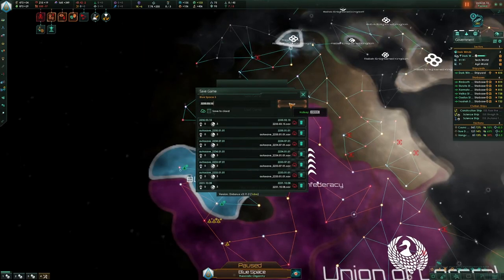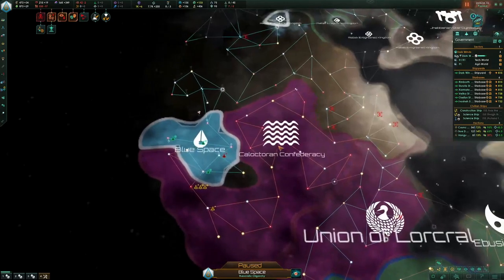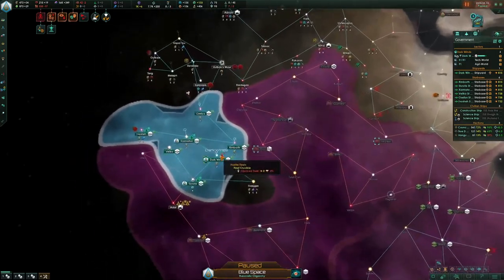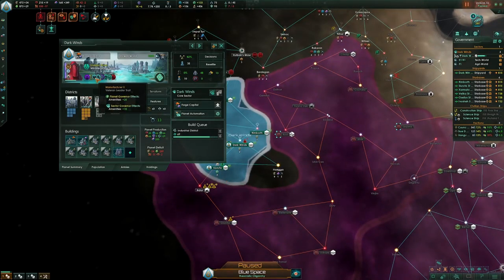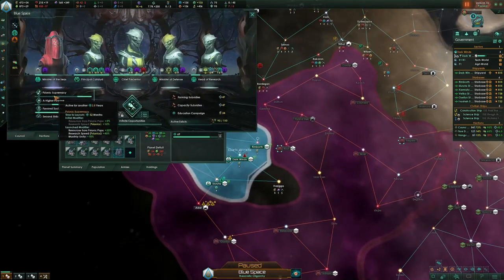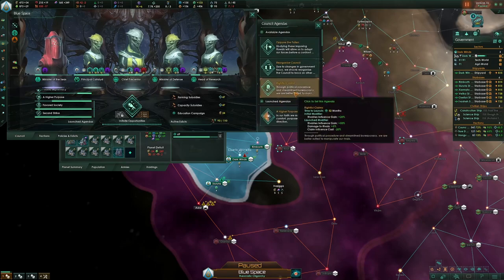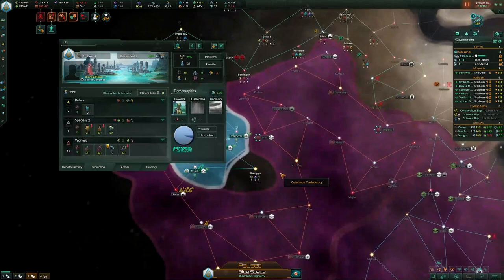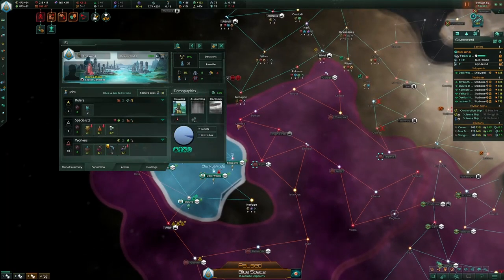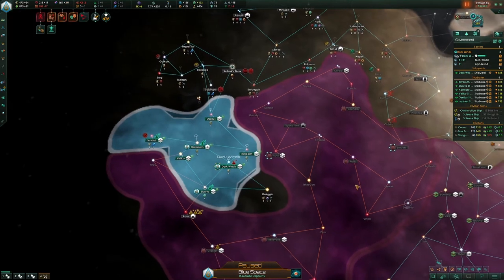This is a pretty standard build. There wasn't anything too lucky here, wasn't anything too unlucky. It's unlucky that I didn't get Forge Focus at a higher level, and not getting Psionic Supremacy from the Covenant is kind of sad. Even if you had all that, it would only be about a hundred more alloys — it's not going to make or break your entire game. The most important thing is to see that right now you are definitely out-producing just everyone else in the galaxy.